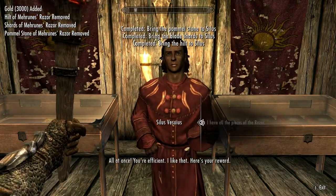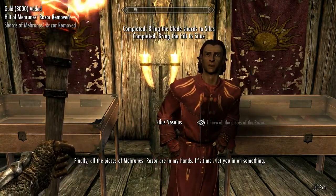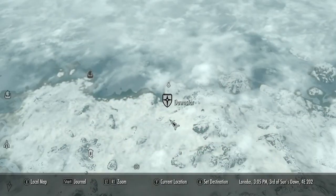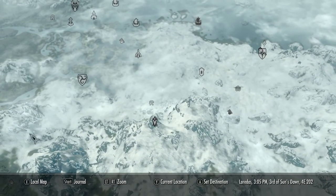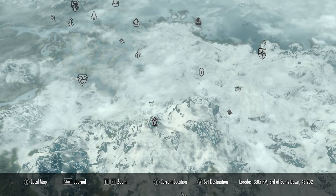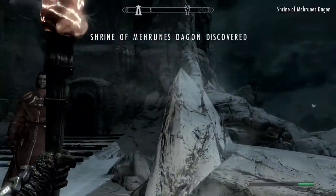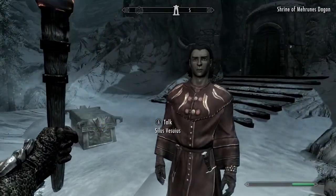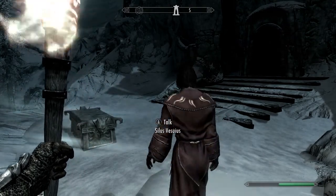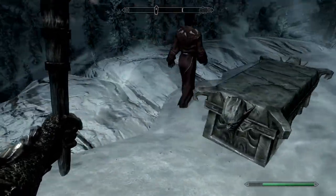You'll get 3,000 gold, but we're here for the razor. He's going to ask us to come to the Shrine of Mehrunes Dagon, which is all the way up on this mountain. Once you get up there, talk to him again. He'll place the pieces on the altar and say that Dagon should speak to us.